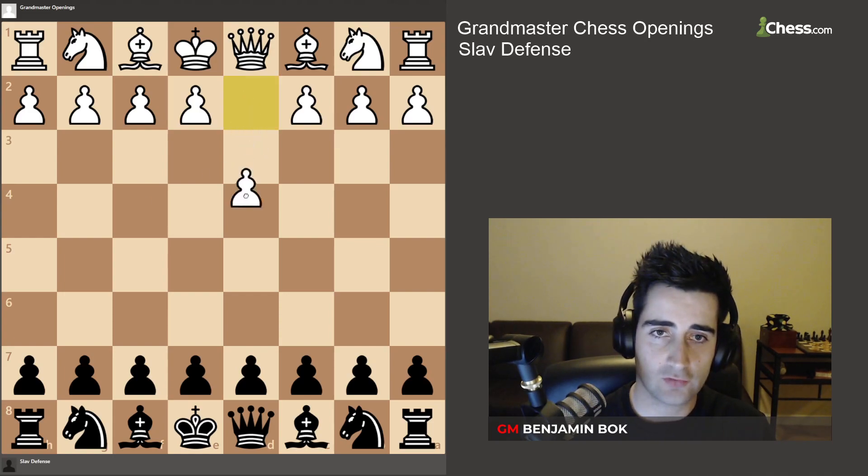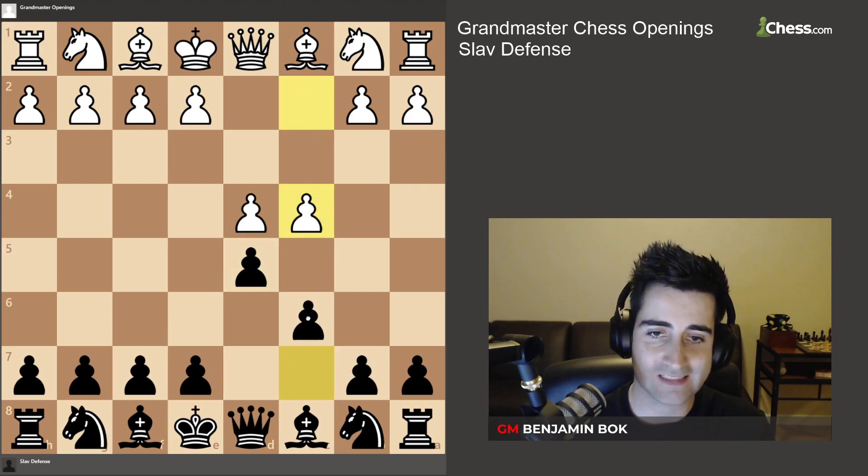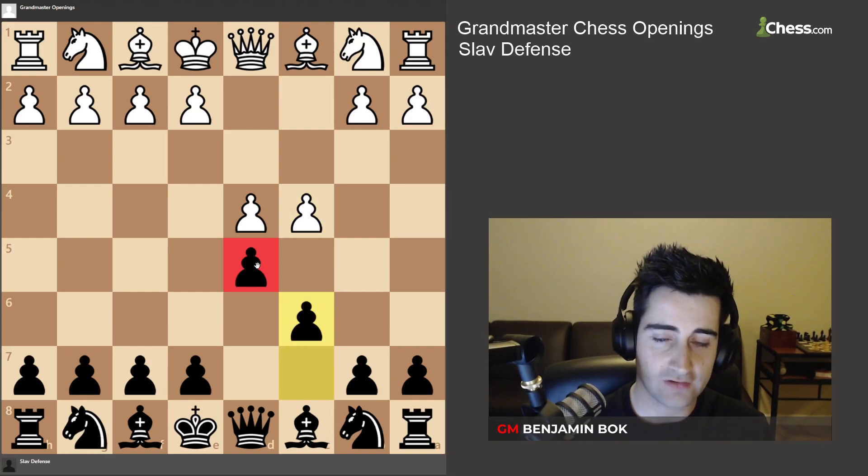The Sloth Defense arises after the move d4. You're going to play d5, and if white plays c4 — the Queen's Gambit — we're going to respond with the move c6. The idea behind c6 is to keep the pawn on d5 well protected, but we also still want to be able to develop this bishop.